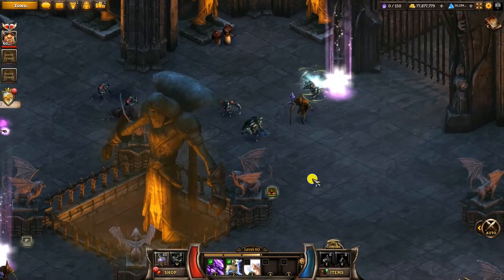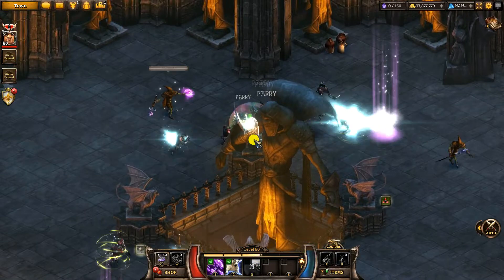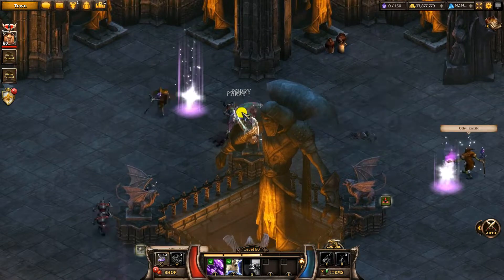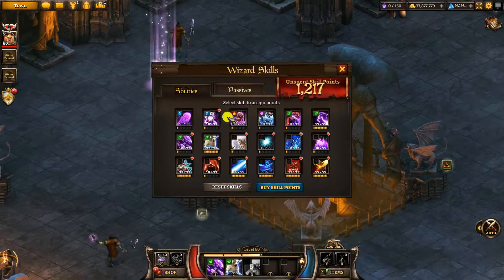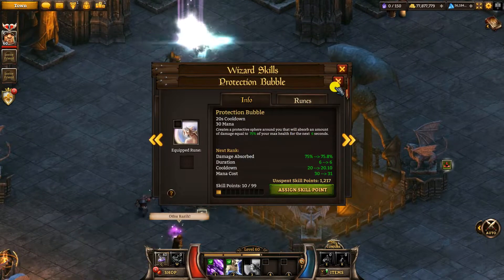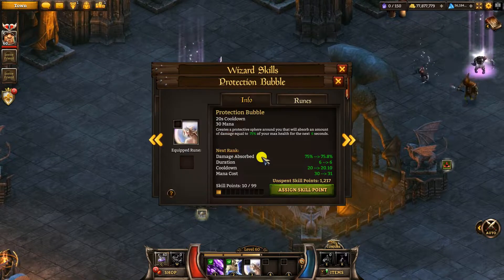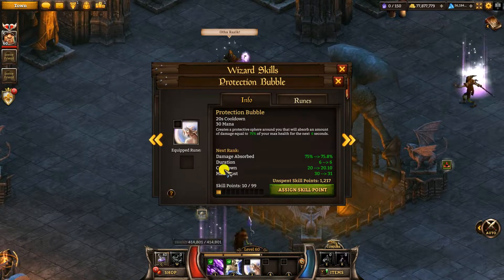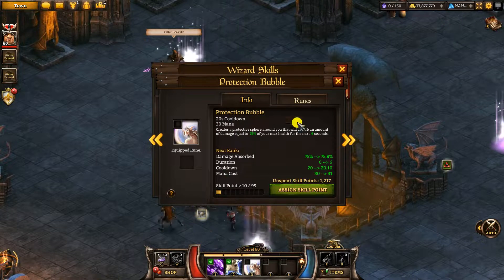I'll show it now in combat. These enemies don't actually really hurt me, but you'll see they start hitting me and they would be doing zero damage until the bubble is destroyed, and then they start hurting me. This is a good little top-up for when you're going to take lots of damage. You've got Frost Armor for your main defense buff, and then when you're going to take some heavy hits or your health is getting low, use Protection Bubble and it'll keep you surviving.